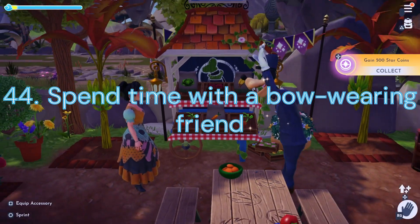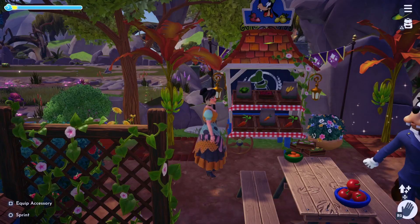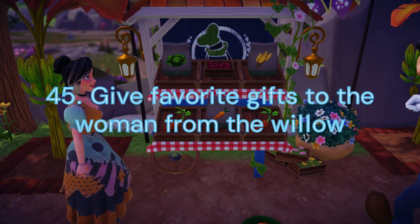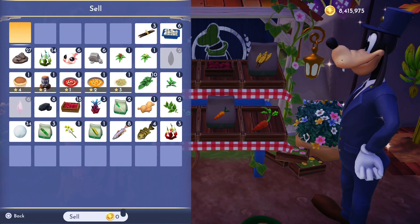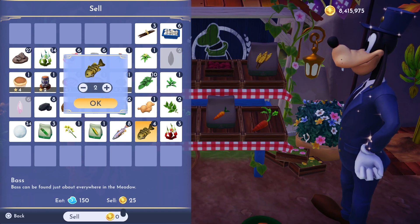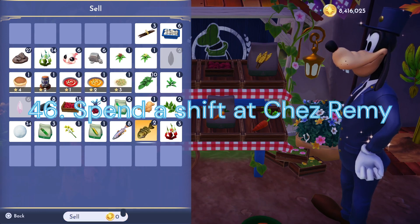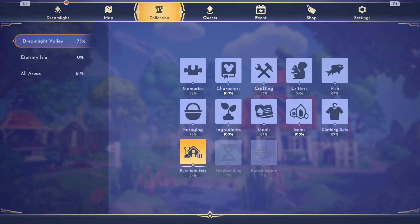Duty 44: Spend Time with a Bao-Wearing Friend. Hang out with Minnie for 30 minutes. Duty 45: Give Favorite Gifts to the Woman from the Willow. We will need to give Mother Gothel her Favorite Gifts 5 times — this will take about 2 days to complete. Duty 46: Spend a Shift at Chez Remy. You'll need to head over to the Restaurant to feed 5 Valley Friends.